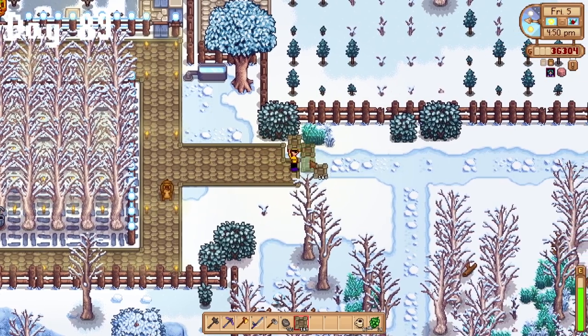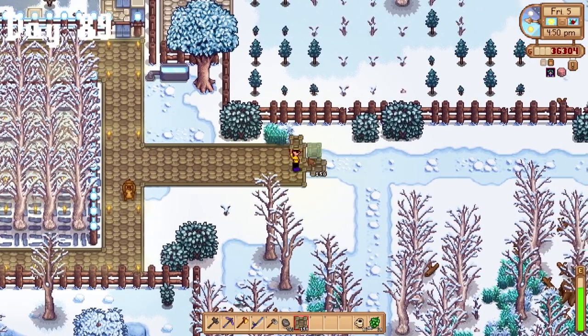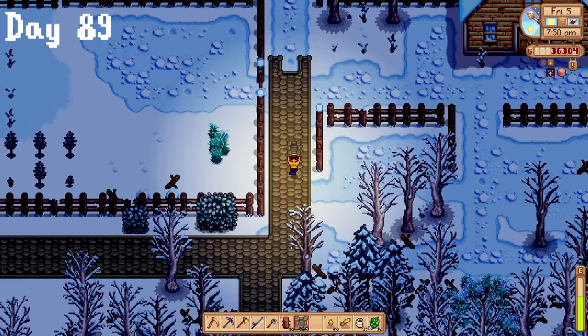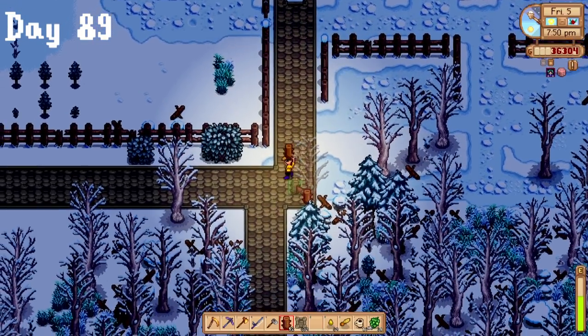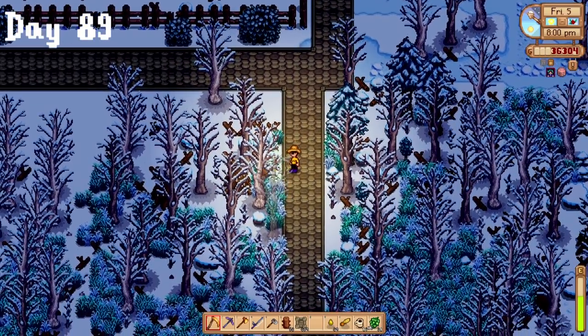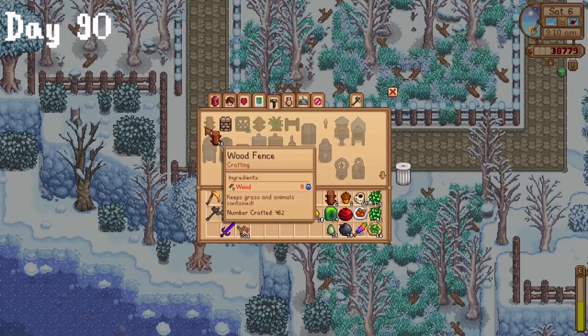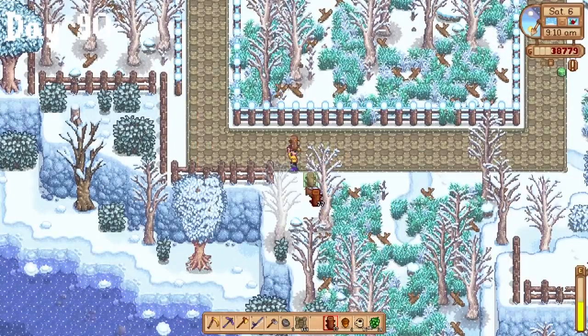Since I liked the look of the area below the second cellar but it was kind of overgrown, I fenced it in, added paths, and placed torches everywhere to light everything up. A decorating tip: hide torches behind trees for the light effect but without the ugly torches. I finished decorating the bottom area on day 90. I'm not really that good at decorating, but I think the farm looks really nice so far and I'm kinda proud.